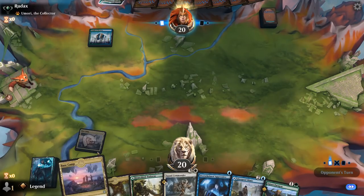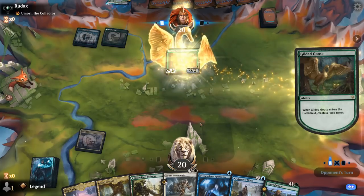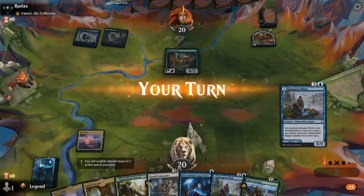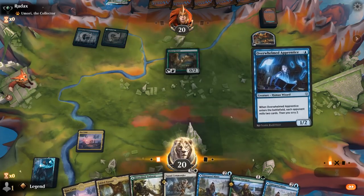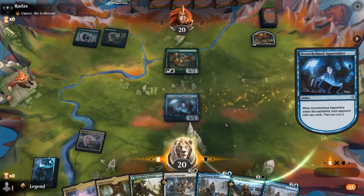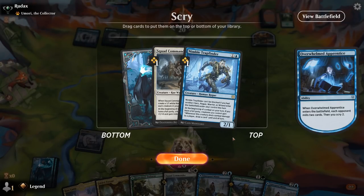Next turn I can go Apprentice plus another Base Camp, then look for more party payoff cards. Trapfinder and Commander are both pretty good here. I might end up with too many rogues in case they do have removal, but if they don't kill anything we'd still have a full party, so I think I keep both on top.